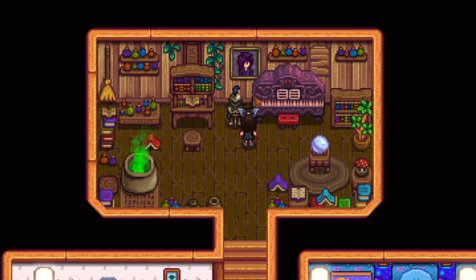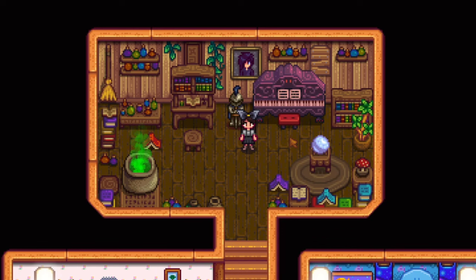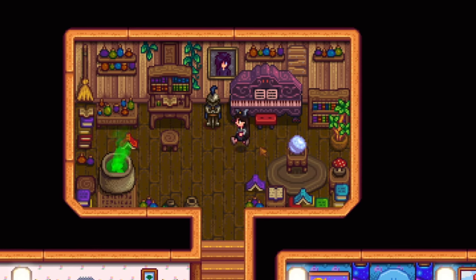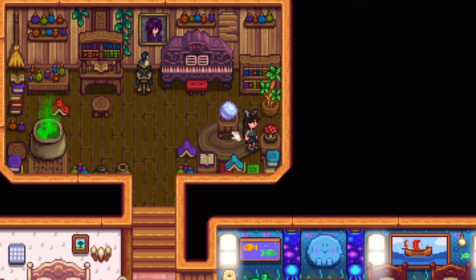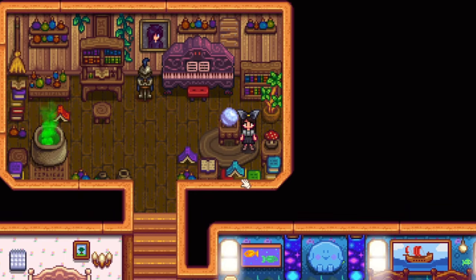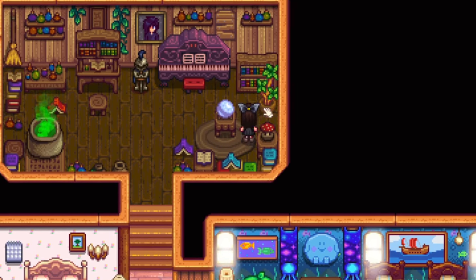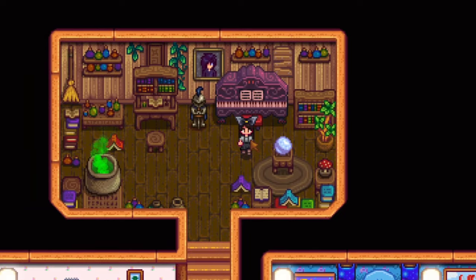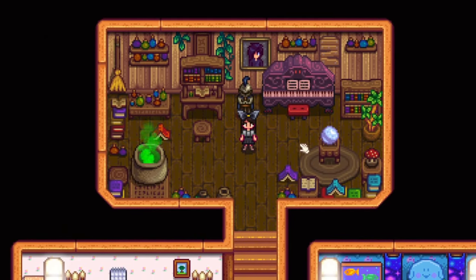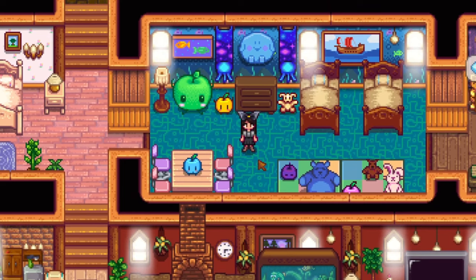I've got a portrait of Sebastian — he fits the vibe really well, being his dark and gloomy self. You can buy portraits of your spouse from the trader lady that comes to Cindersap Forest for 30,000 gold once you've got your friendship hearts up to 14 and over. In this corner I've added a crystal pool and an end table, both from the wizard catalogue. I've also got more books, a little plant, a little bookshelf, and a boarded up window to make it look old and run down like no one's been here in a while.